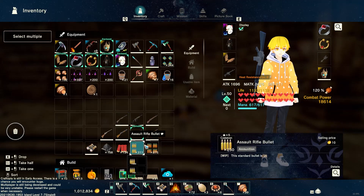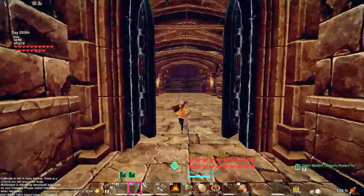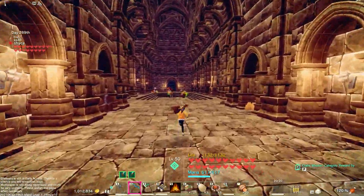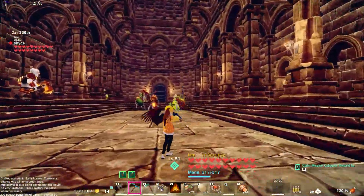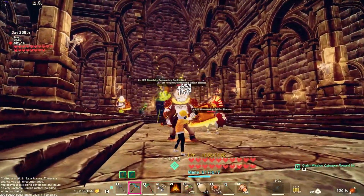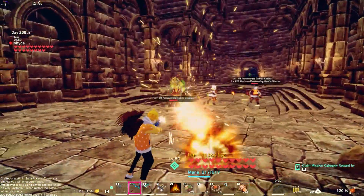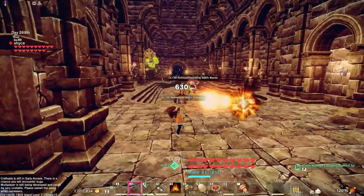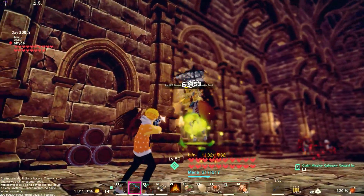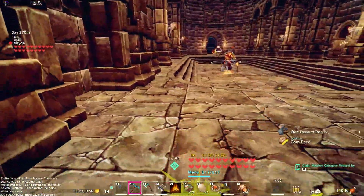We're only testing the number two weapons since the number ones will obviously underperform. If you're going to get guns at all, I'd recommend going straight for the number twos — way more bang for your buck. Testing the assault rifle two on monos: it does minimal damage, barely anything even when critting. It's not terrible but it's just not the best option against these high-level enemies.